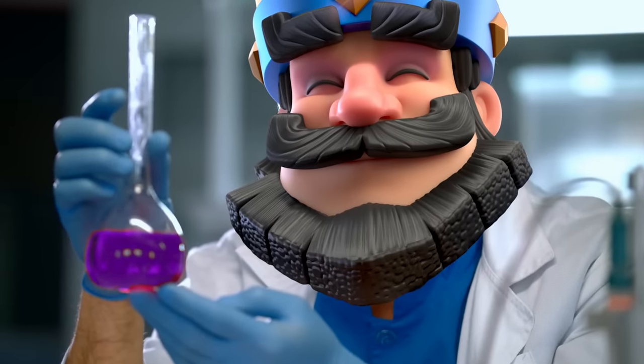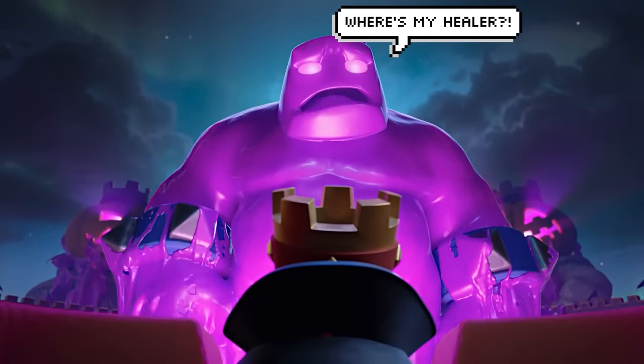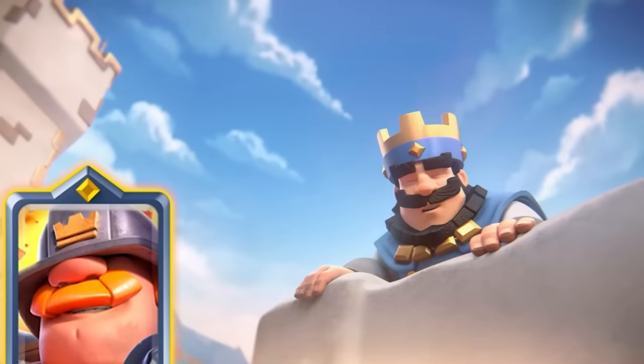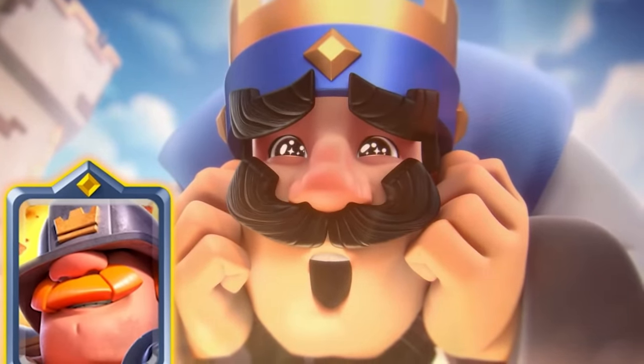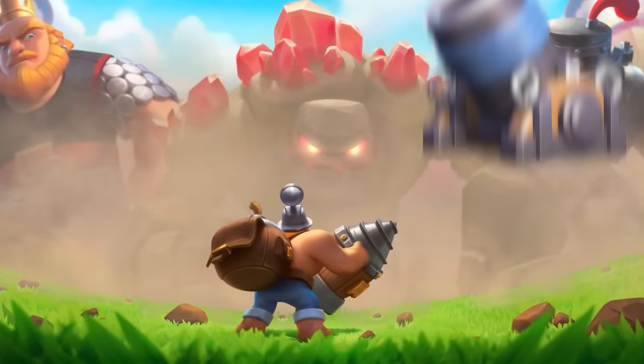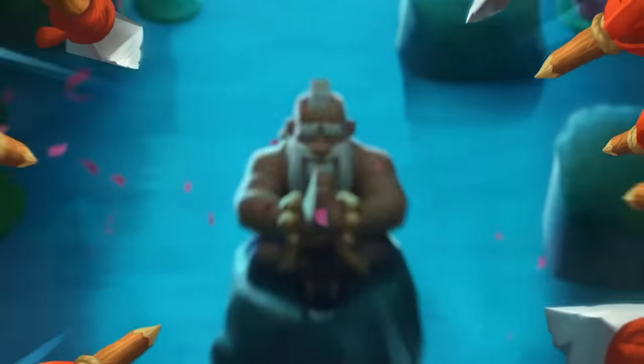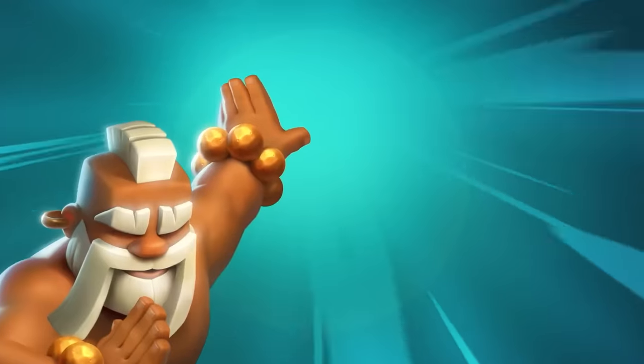Number three: most cards require synergy. You can't make an Elixir Golem deck without Battle Healer, or a good Graveyard deck without Poison or a combo of Freeze plus Arrows. Don't just pick a card because it's there — pick it because of strong synergy with your cards and an advantageous matchup against your opponent's cards, or because it's a safe pick like Miner or Monk that works with and against almost all cards in the game.